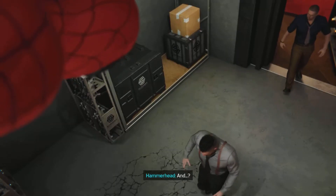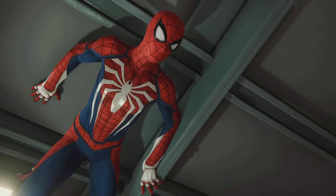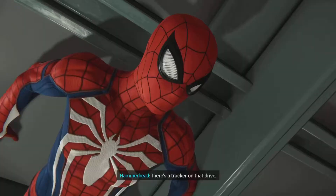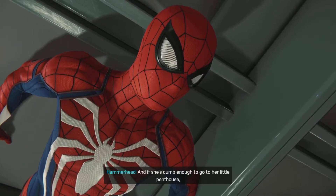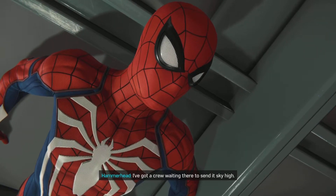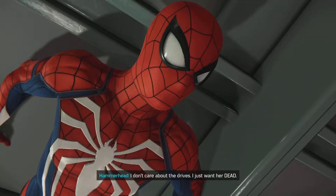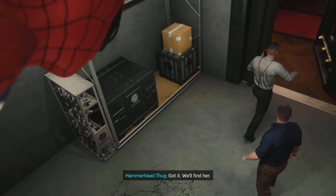'Boss, we're in. Drive's gone.' 'New plan — there's a tracker on that drive. Find her and kill her. And if she's dumb enough to go to her penthouse, I've got a crew waiting there to send it sky high.' 'What about the drives?' 'I don't care about the drives — I just want her dead.' 'Got it, we'll find her.'